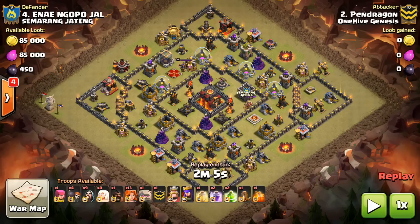Once the middle of the base is cleared out, hopefully your Queen will still be up, and then the Queen and the four Healers can take care of a lot of the base because the defenses are so spread out. Besides the core, everything is really spread out and thin. Also, a few back-end Balloons or Hogs can help — that's always a good option.